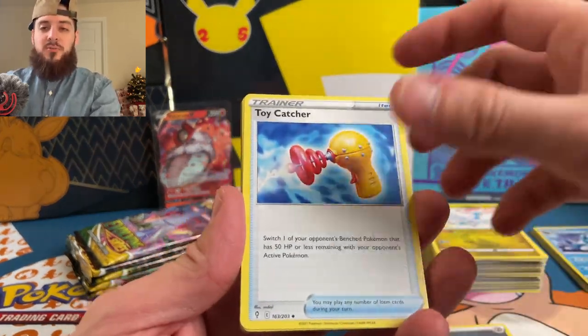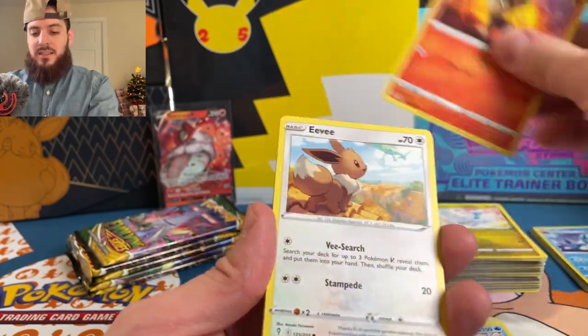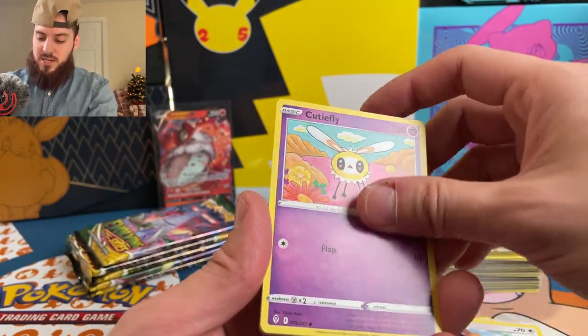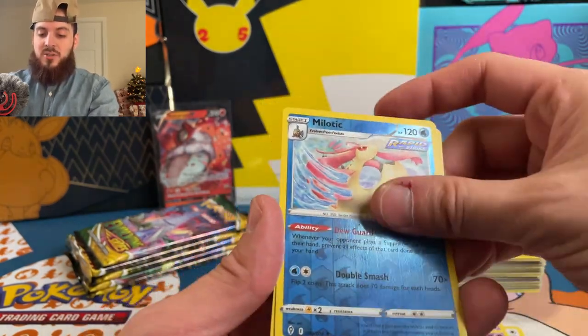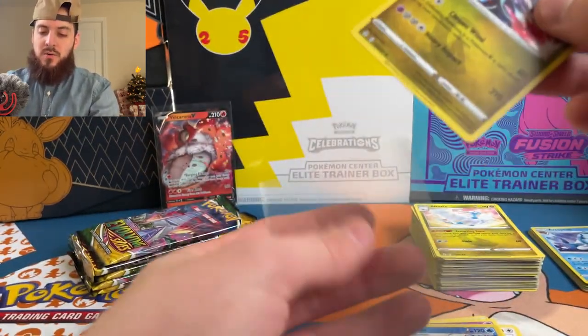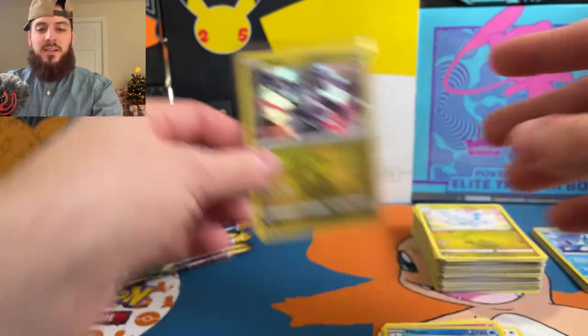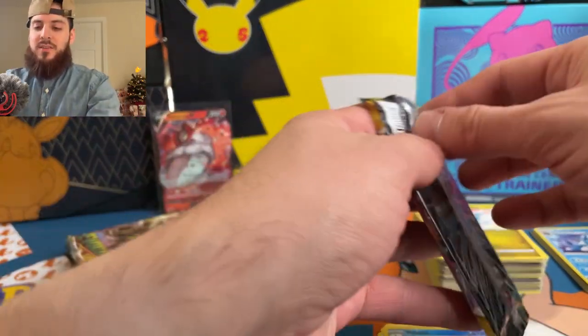Steel energy — just trying to go through these as quickly as I can — Raihan, Litleo, Eevee, Cutiefly, Hitmonchan, Sableye, reverse Meloetta, and a Dialga holographic. There we go, finally! But still nothing crazy, nothing I really, really wanted.